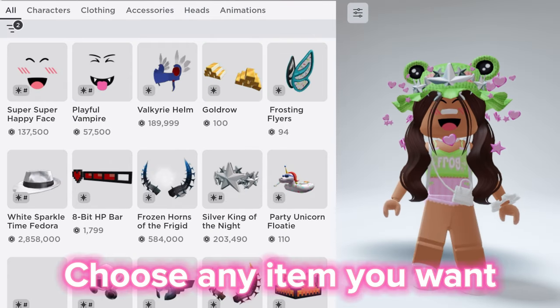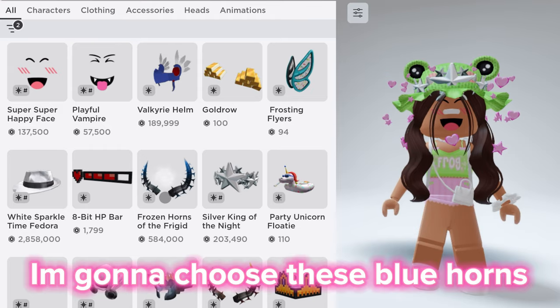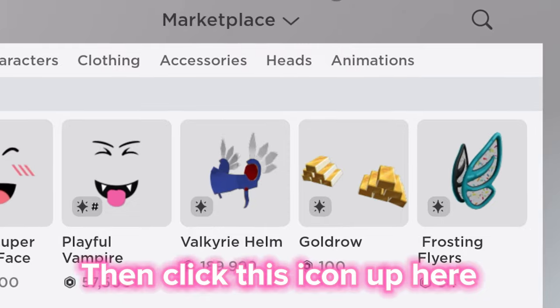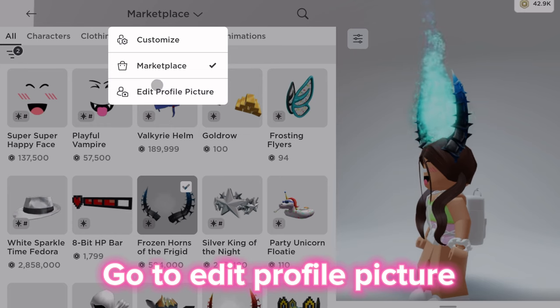Choose any item you want. I'm gonna choose these blue horns. Then click this icon up here and go to edit profile picture.